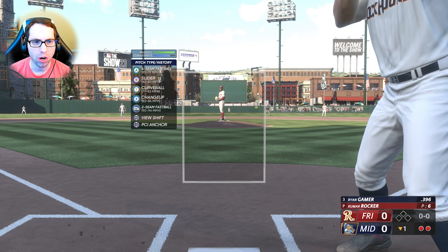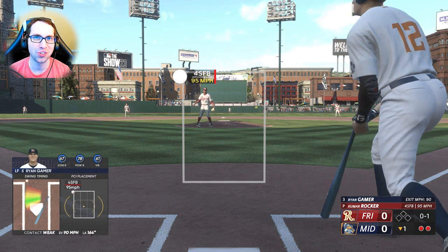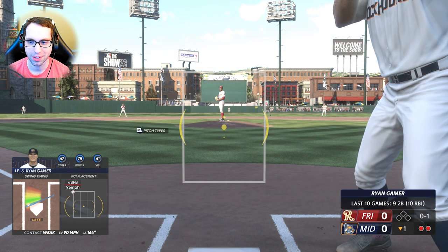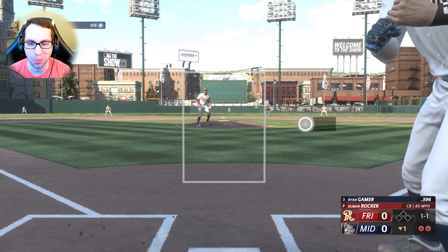Rocker on the mound with a four-seam, slider, curveball, change-up, and two-seam. I should not have chased that one — that's on me. Last 10 games: nine doubles and 10 RBIs for Ryan Gamer, batting .396.